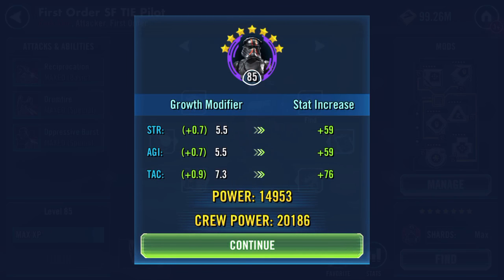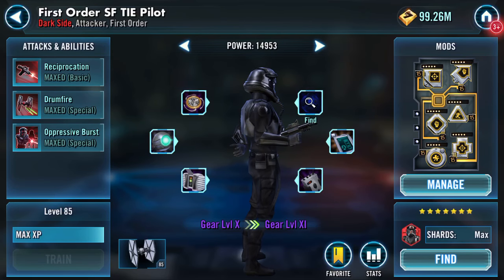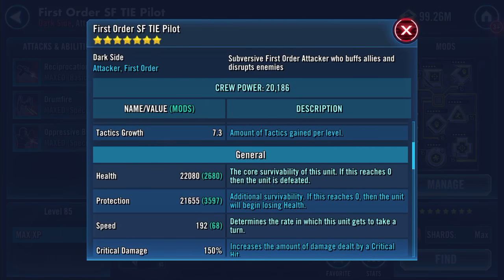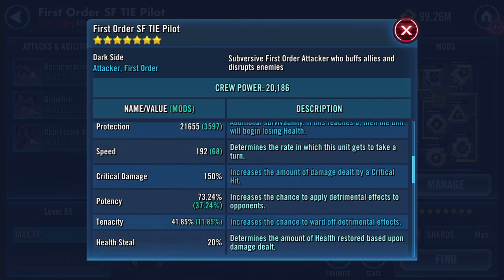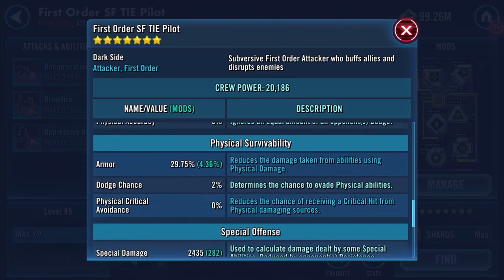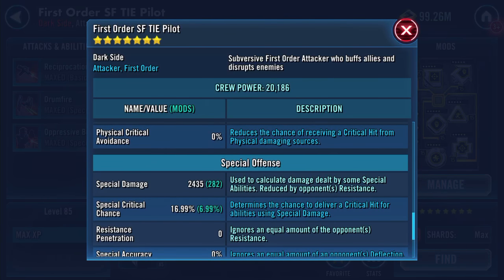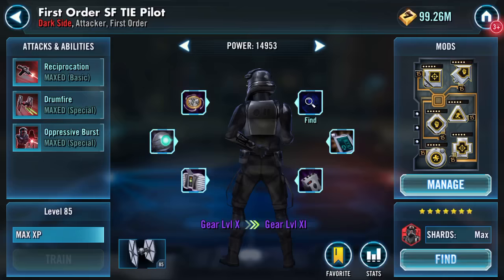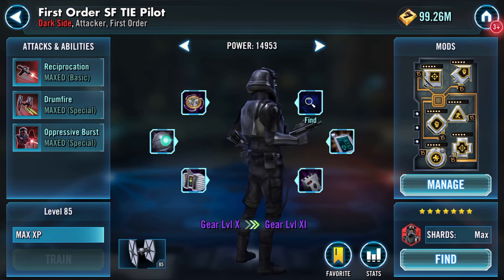Wow, an additional 6,000 on my galactic power - lovely jubbly! Looking at the pilot now: 22,080 health, 21,655 protection, combined that's 43.5 thousand. 192 speed, 2,061 physical damage, 2,435 special damage.